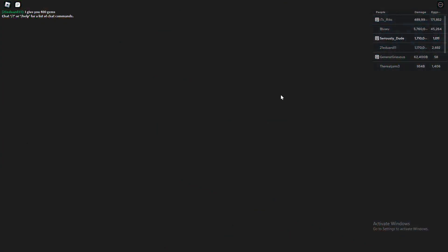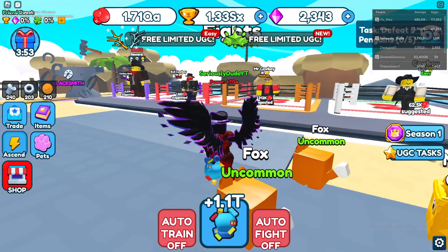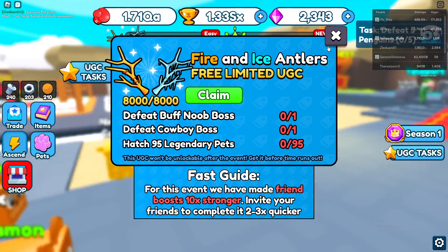To reach the Cowboy Boss you have to go through this portal — it has a little wins count it says to unlock. As you can see, the Cowboy Boss is right here, the Cowboy Noob. So that's the first two tasks done.